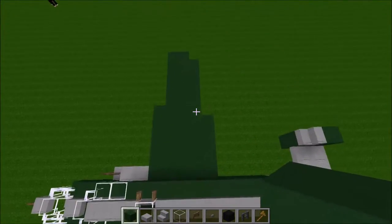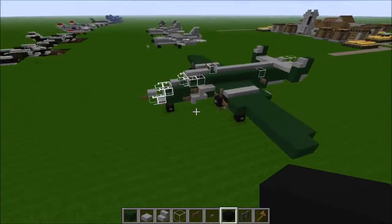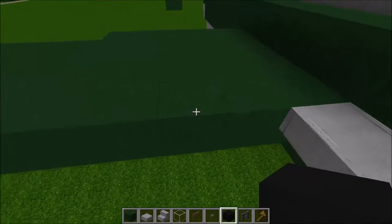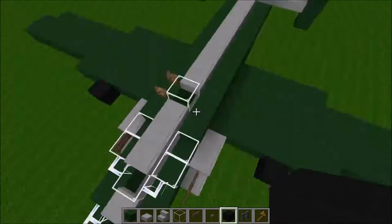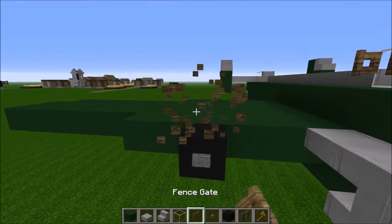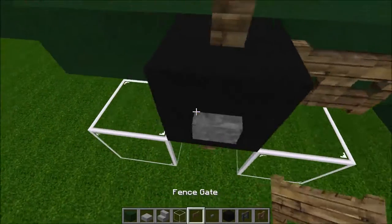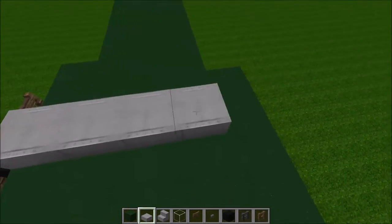Just repeat this on the other side. Now that we've done our wings on both sides, we can build in our engines. We're going to go three out and then assemble our propeller and our nacelle section — one, two, three, and build it right there. In front of this, on each one, you can place a button. Then fence on the top and bottom. Glass blocks here so we can place our fence gates. And after we've done that, we can take cobblestone slabs going four behind that.